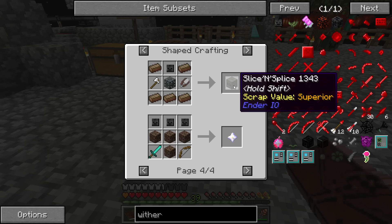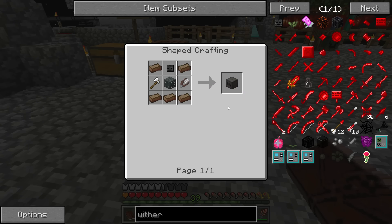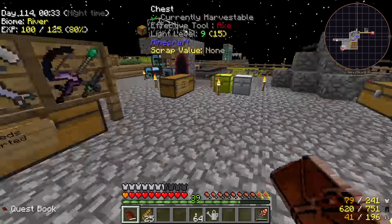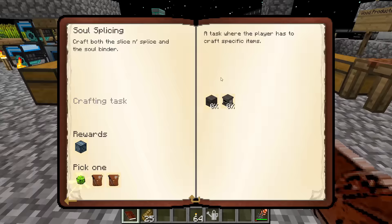The Slice and Splice — I have a quest to make this too, and it requires a skull, but any skull works. I've got skulls; I'll use one of my own. The Slice and Splice and the Soul Binder, I need to make those.